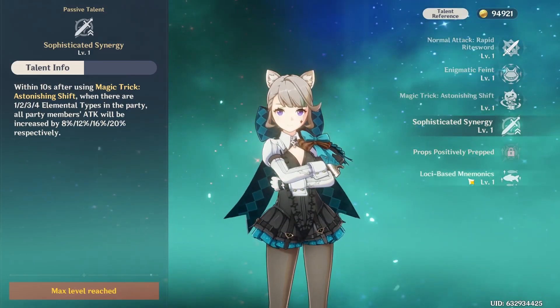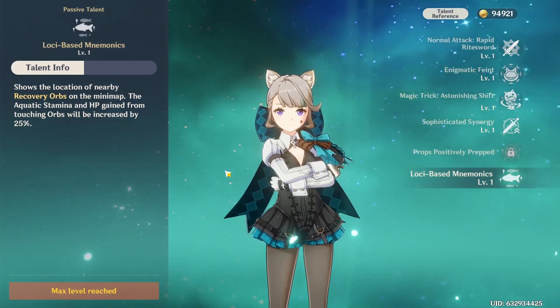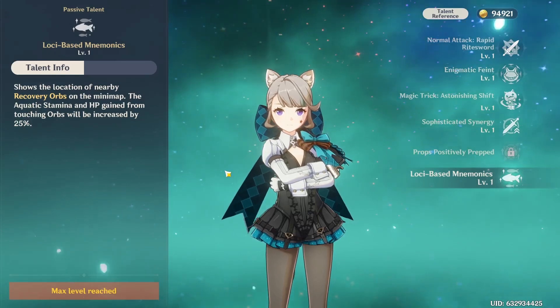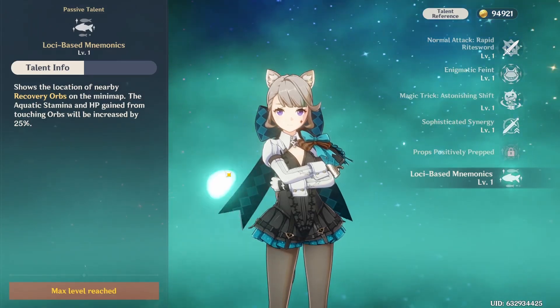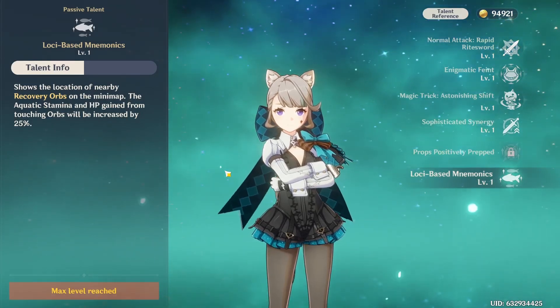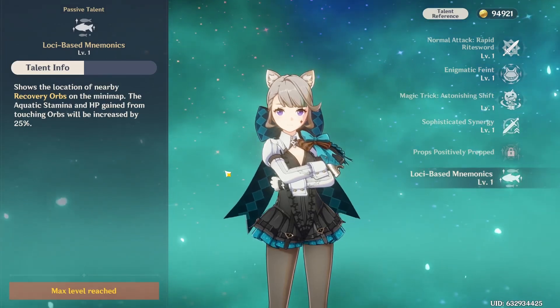She also has a passive called Point Mnemonics, which shows the location of nearby revival orbs on the minimap, and underwater stamina and HP gain from touching these orbs is increased by 25%, making underwater exploration a little more comfortable. Definitely, her passives are going to be a really big part of her kit.